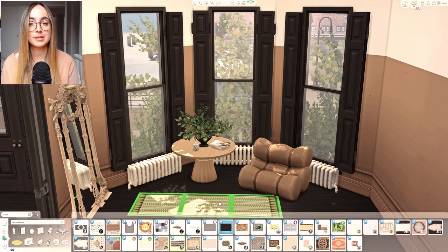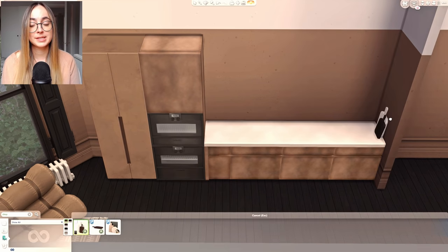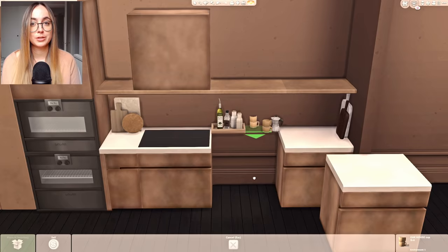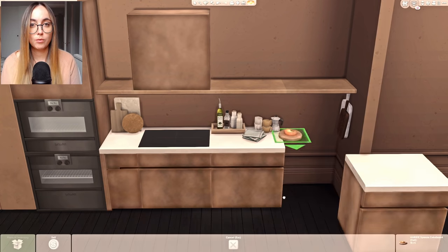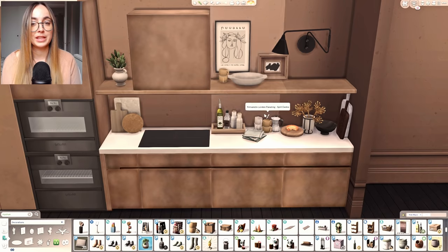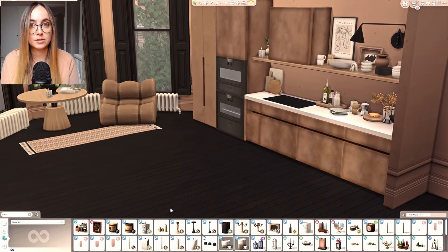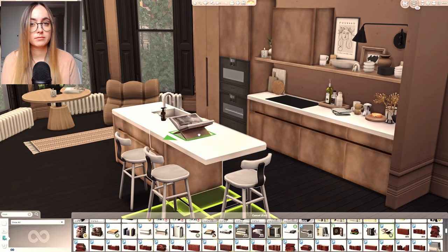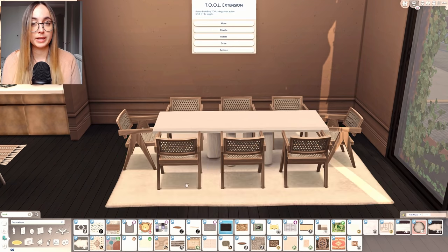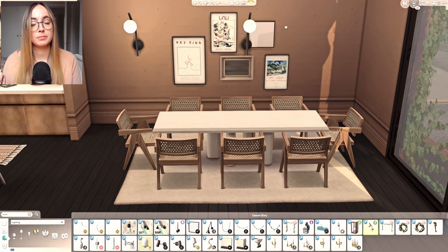Let's move on to the second townhouse — the terracotta-colored one. On the interior I went for black wooden floors and a terracotta-colored wallpaper to tie in the exterior colors inside. The black floors pointed everything toward the terracotta and didn't take away from the interior. For the kitchen I went for the Octave kitchen, which I love for its top oven situation — such a realistic kitchen look. I used a brown-metal color with white countertops to keep it from feeling too dark.